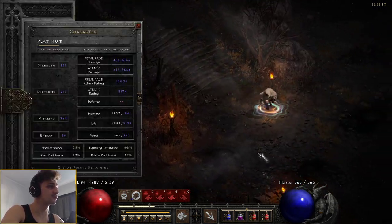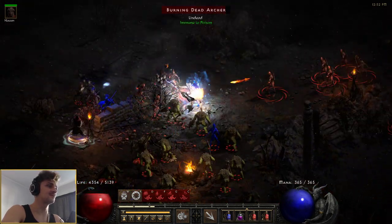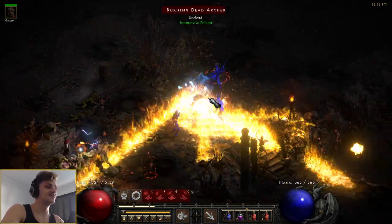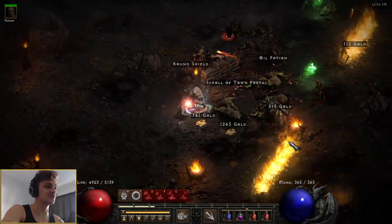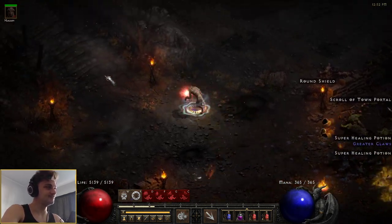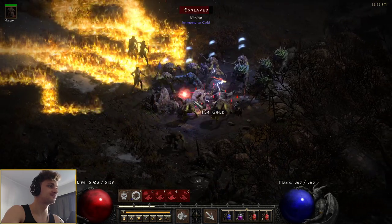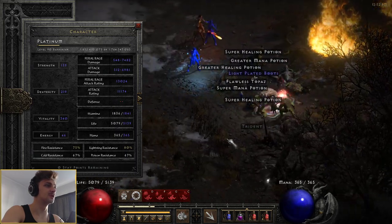Let's run down here and get it started. Hopefully Might is going to proc up soon so I can show you the final result. I wish there was Fury or something — even level one Fury, anything to utilize — but we're kind of stuck to Feral Rage, only single target unfortunately. But it is very strong. This is players 1. This is strong and quick. Let's just run up here and smash Eldritch real quick. You really just demolish everything in single target.